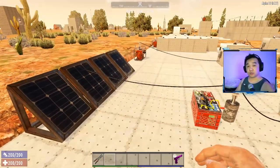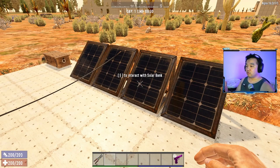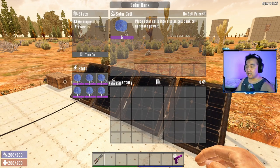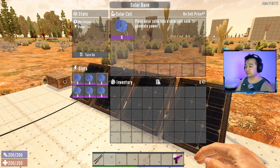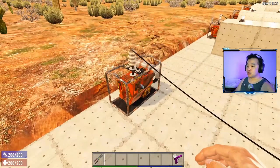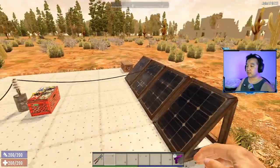The first power source we're going to talk about is the solar bank. The solar bank is a renewable energy source. In Alpha 19 they are very expensive and very rare - one T6 solar cell costs around 60,000 dukes. That said, they are renewable. With six solar cells it produces a maximum of 180 watts, compared to a generator bank which produces 300 watts.